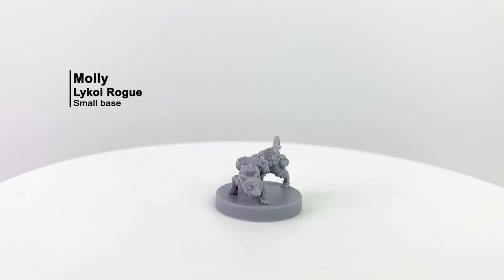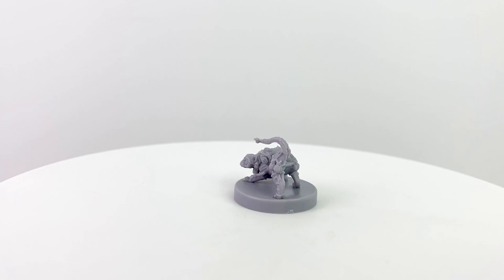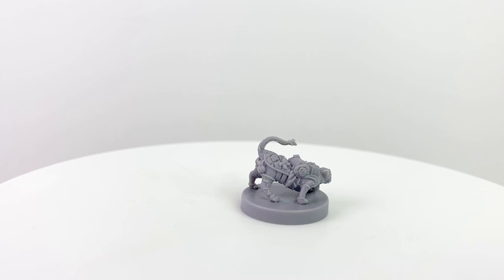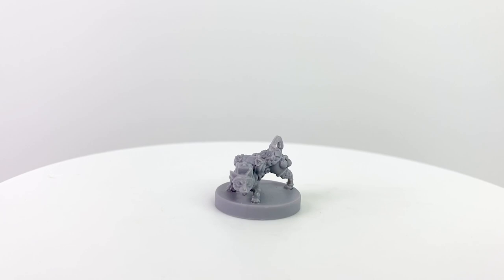Molly is a female Lykoi rogue. I hadn't actually heard of this breed before, and as you know, I'm a cat guy. Lykois were first discovered in 2010 in Virginia where their story started. They were given the name Lykoi, which means wolf in Greek, due to their werewolf-like appearance. Now Molly's character sheet doesn't mention lycanthropy, but nothing is stopping you from adding it. She is a very sticky-pawed rogue, so if you have her around for dinner, best count your fine silver when she leaves.